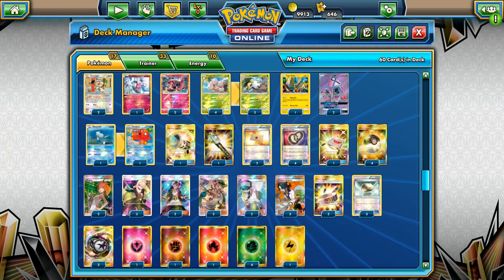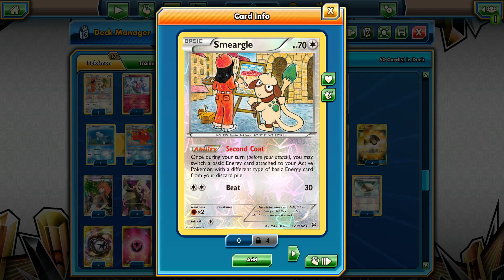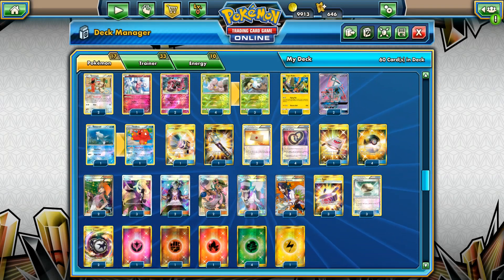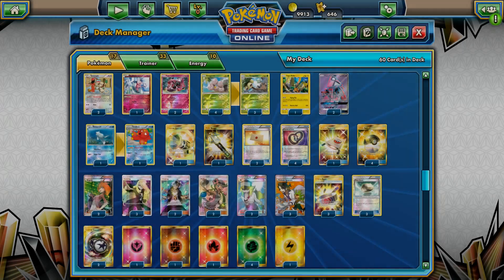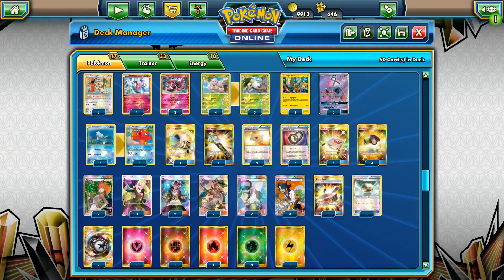Some other Pokemon that can be found in this deck are Smeargle with the Second Coat, which is very important to swap those Grass energies for any other energies we need in our discard pile. Also, to prevent damage snipe on the bench with Mr. Mime's Bench Barrier. We're also going to find Tapu Koko with Fly Flip, which is a very good and strong attacker, and two Tapu Leles — one of each.